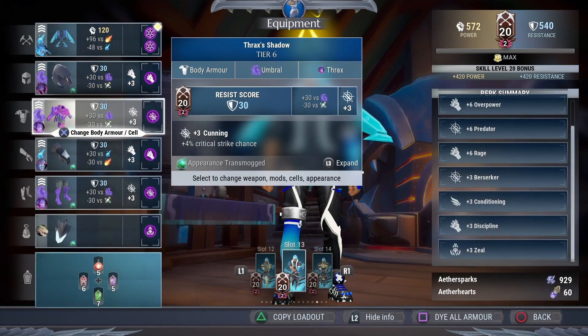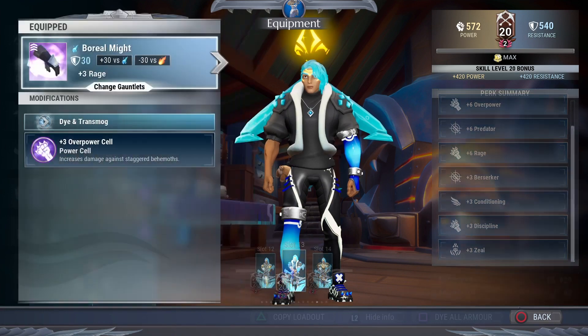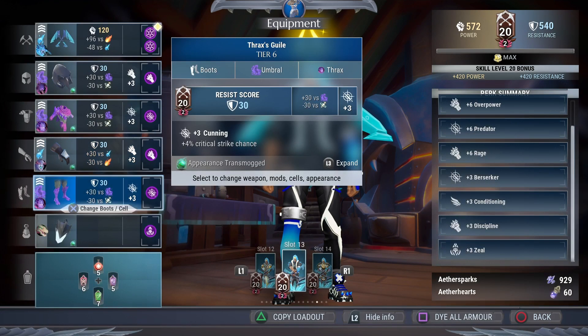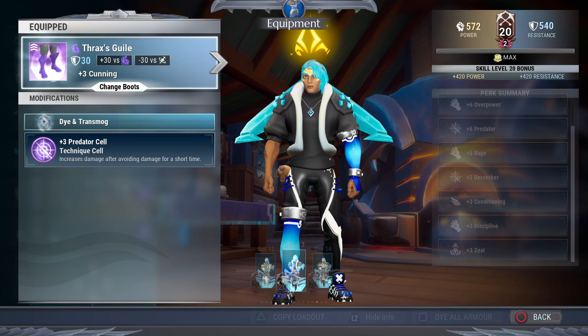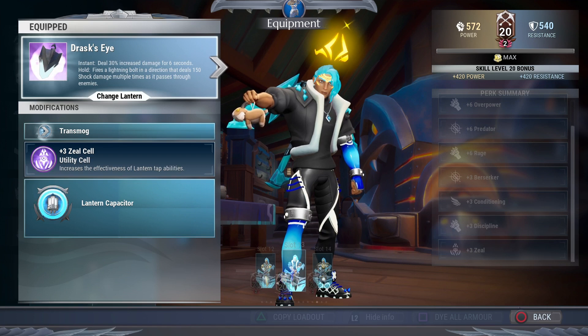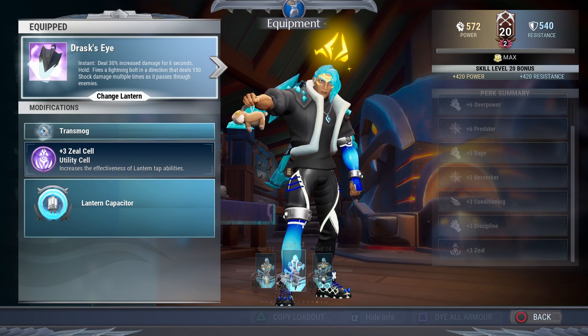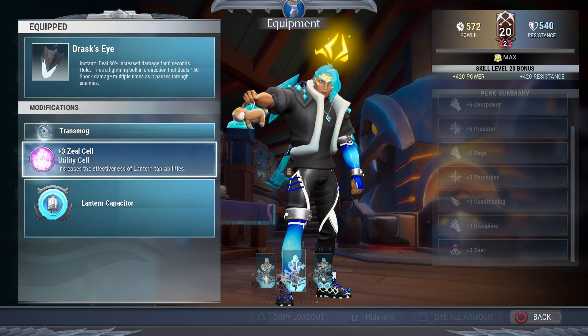The head piece is Shroud's with an overpower cell. The chest is Thrax's with a predator cell. These are Boreas's arms with an overpower cell, and Thrax's legs with a predator cell. For the lantern we're using Drask's Eye for the insta-tap on the chain slam — use it with the zeal cell for a nice chain slam. Make sure to use your lantern tap on the chain slam when you can for great damage.